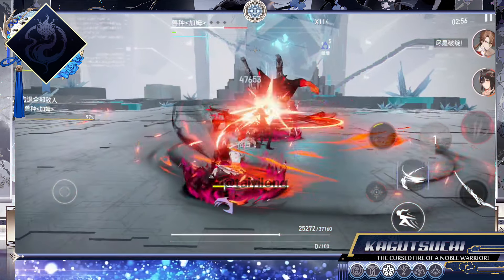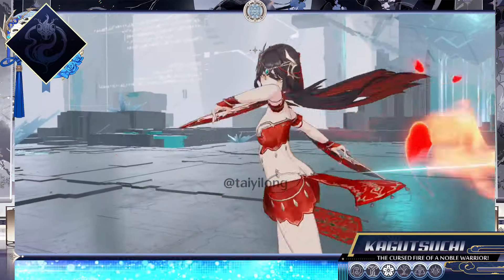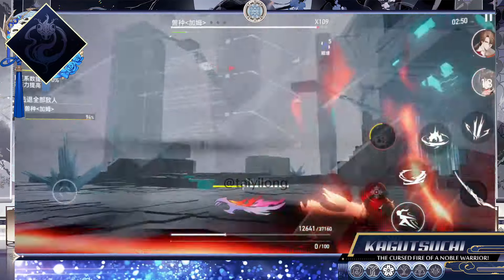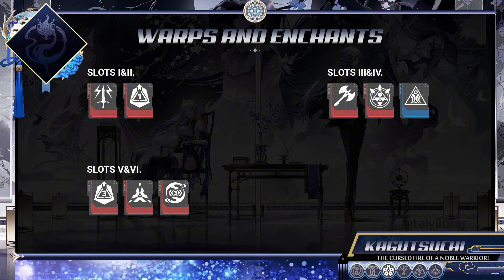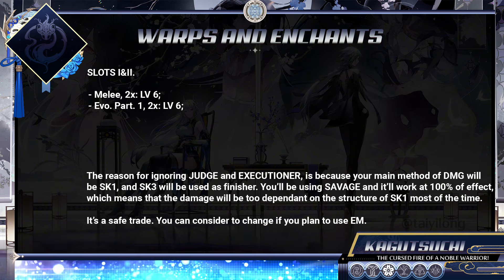Regarding Sigils, this is the best setup to use: Embers and Owl. For Omega choices, just pick one of these two choices according to each situation. Also, it's worth noting that Roland can as well be used for short battles if your Tearfire is highly invested.